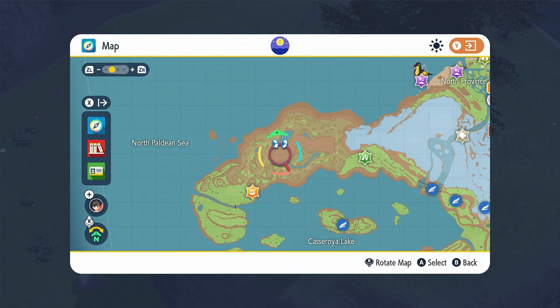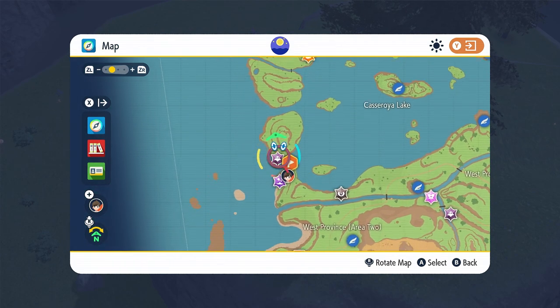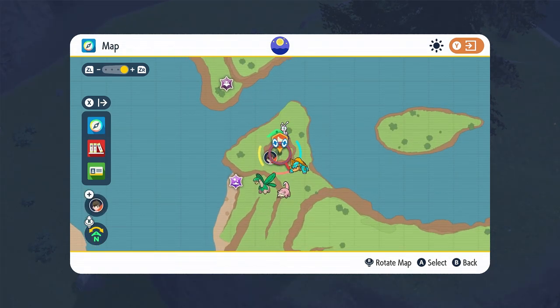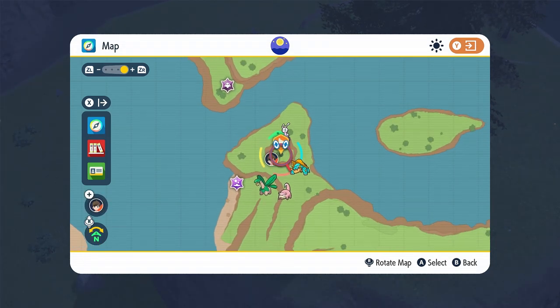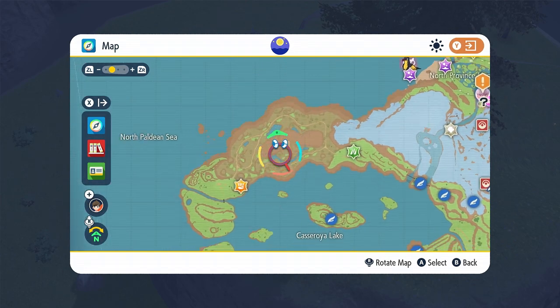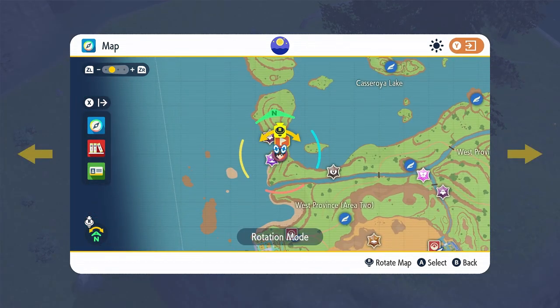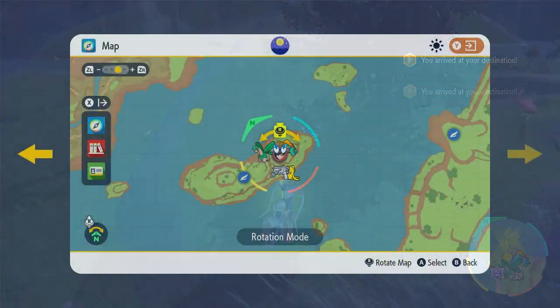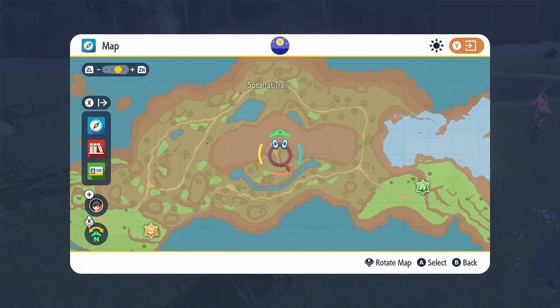The next spike: if the seal is right here, you're going to go around the map, around Casseroia Lake. It is going to be right here on this little patch of mountain on the east side. Again, the seal is here and the spike is going to be right on this little mountain on the east side, as you can see right in front of me.